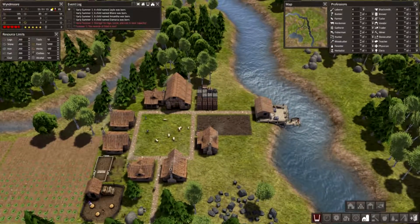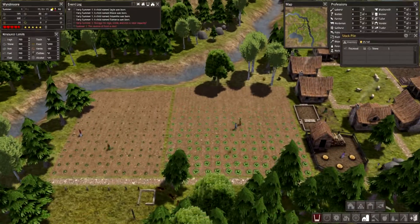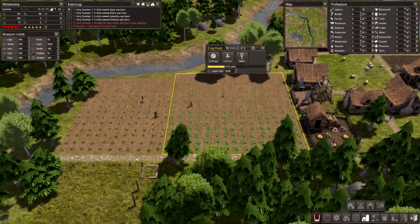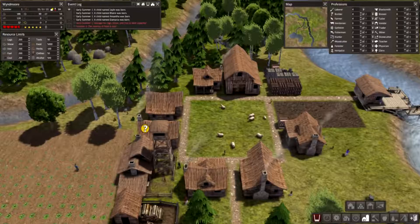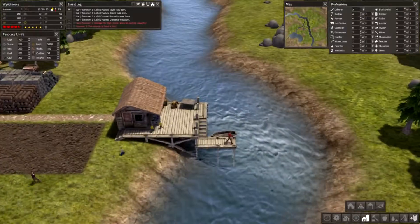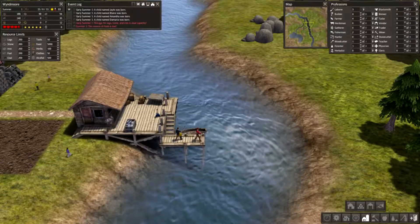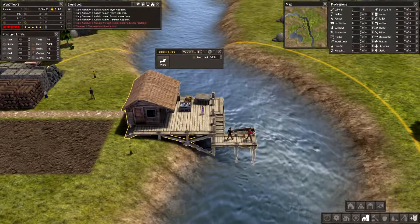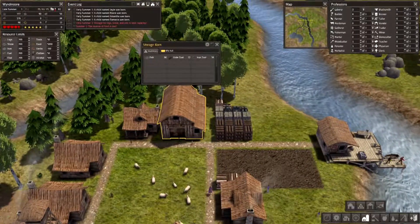Reserve of food is low, which isn't great, but the farms should be done by late summer - people are still working on them. Let's put a laborer here and two fishermen. Look at them fish! You're doing a great job guys. Take the fish home! Look at all that fish!